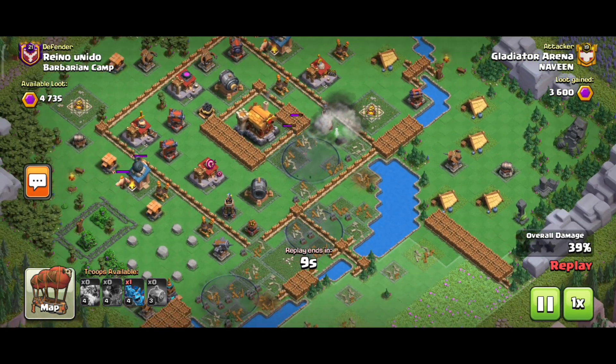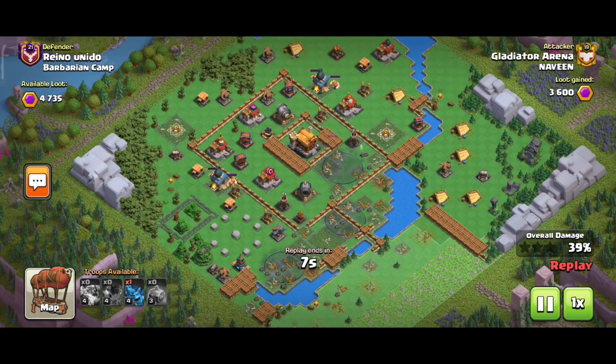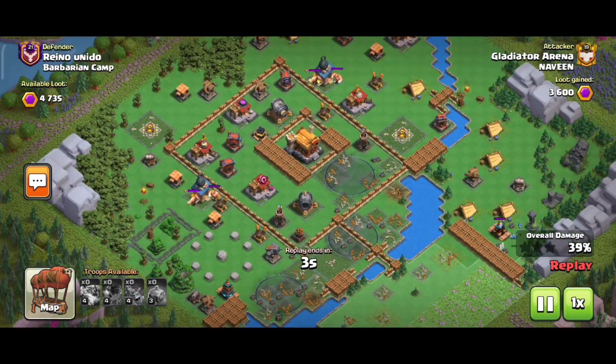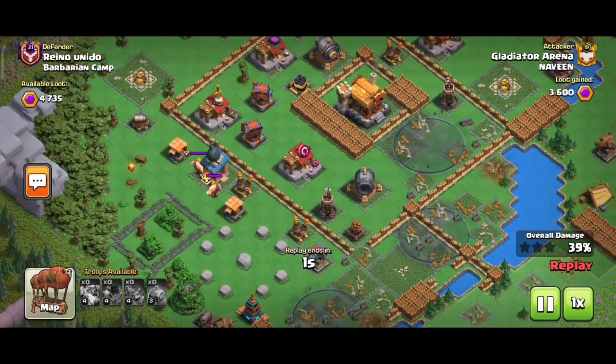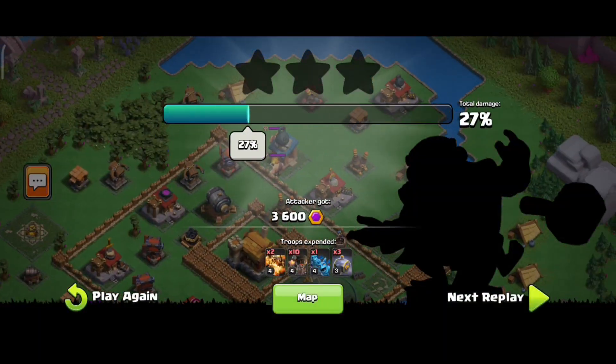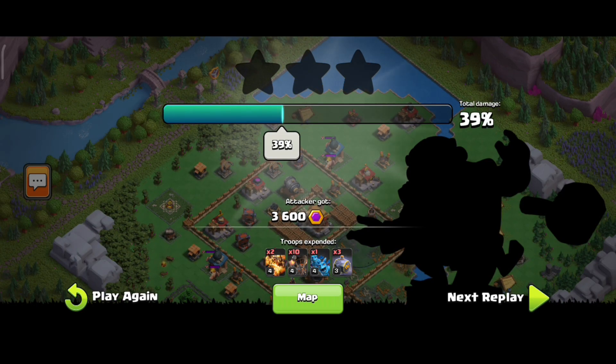The rocket is clear. This is the danger of the attack. If we use the attack, we will use the 3 spell. If we use the air defense, we will use the air defense. Here is the air defense. At the top, we will use the air defense.